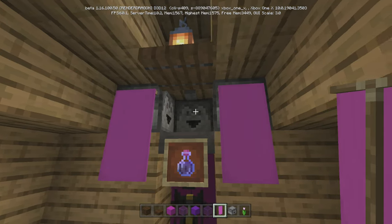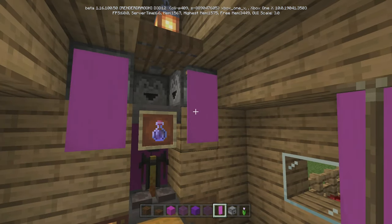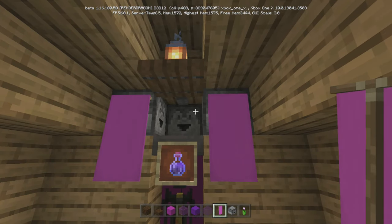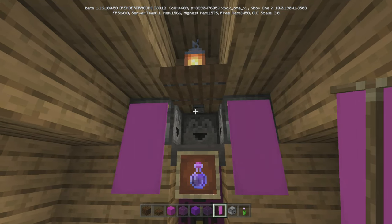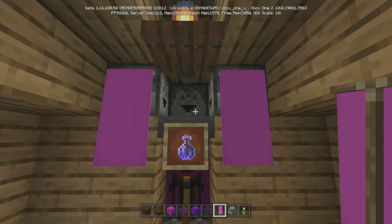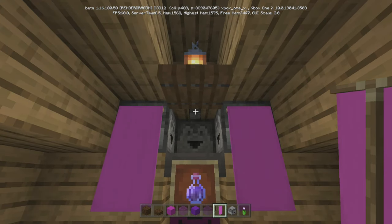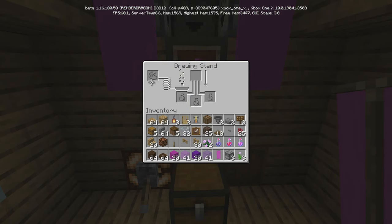The unfortunate thing is I can't show you the exact order because it's directionally based — depending on which way you're facing on the map. I've done a ton of potion tutorials, so trust me when I say that. Most likely the middle slot would be the nether wart, but play around with it. Then you press the button, everything shoots in. You already need to have the fuel filled up.